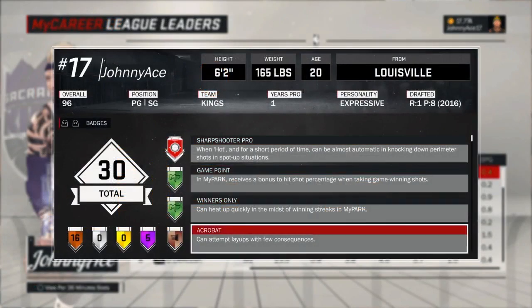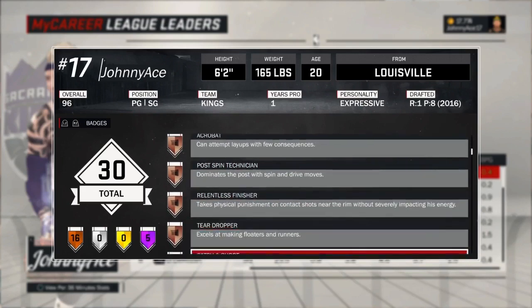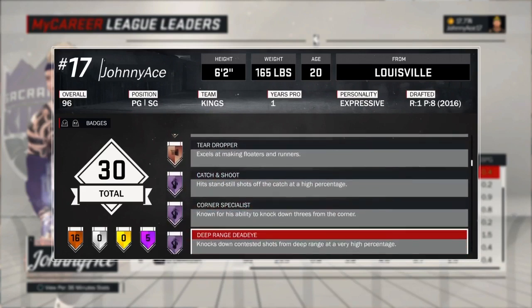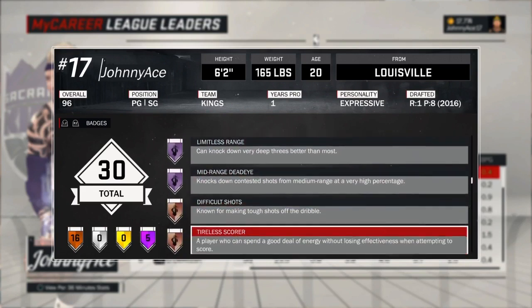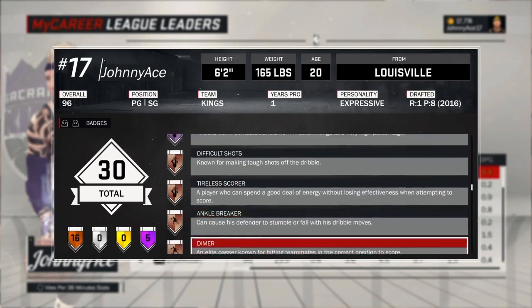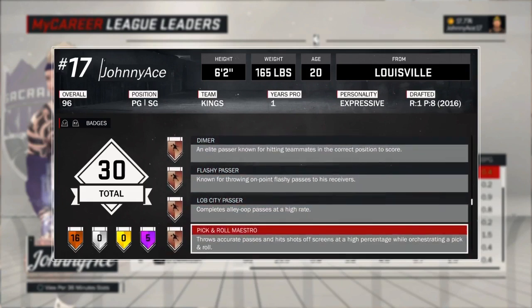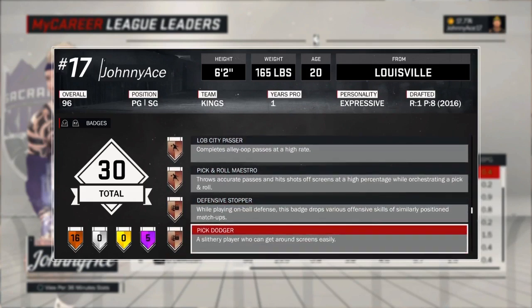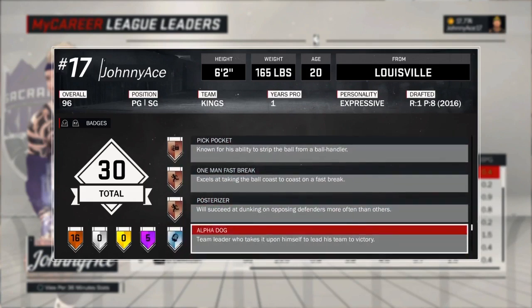As you can see, you definitely need that Sharpshooter Pro grand badge — very important. He has all the badges you need: Catch and Shoot Hall of Fame, Corner Specialist Hall of Fame, Deep Range Dead Eye, Limitless Range, Mid-Range Dead Eye. He's also got Pick and Roll Maestro, which is overpowered at the park, plus Dimer and Posterizer. Get all these badges and you will be very efficient at the park.